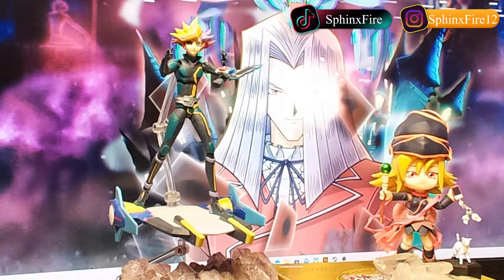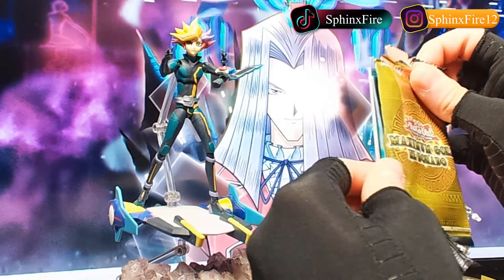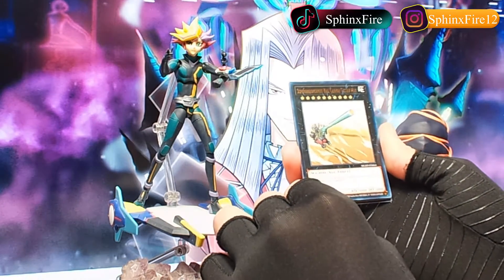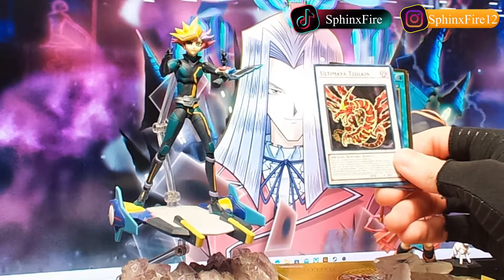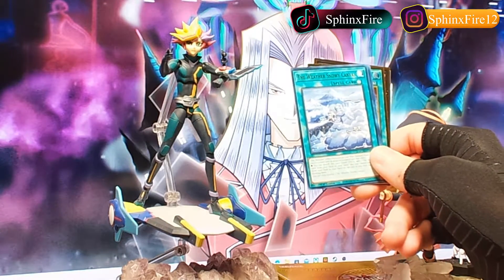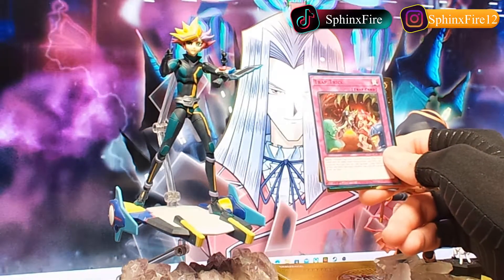Alright, third pack, here we go. Get that nice little rip into there. We got Super Dreadnought Rail Cannon Gustav Max, Ultimaia Tulzolkin, The Weather Snowy Canvas, and Trap Trick.